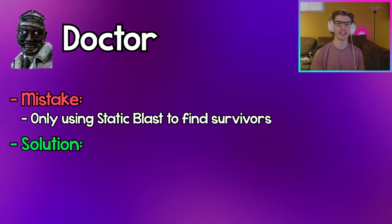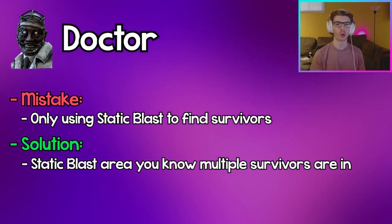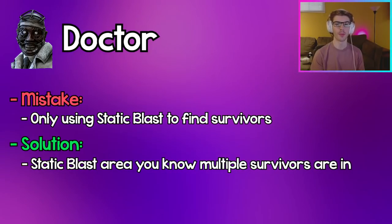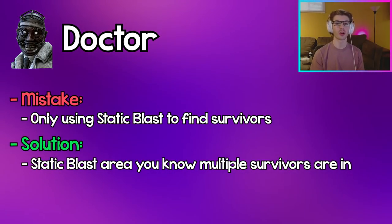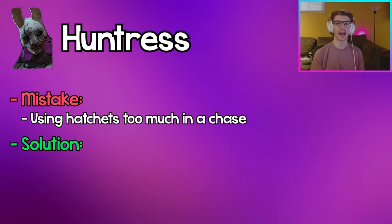Doctor: Using Static Blast only to gain information is a pretty big mistake. His Static Blast actually gives each survivor hit an extra tier in their madness, so using it in an area where you know survivors already are is really good for pressuring them, rather than using it where you don't know if survivors are and either hitting nobody or only hitting one.